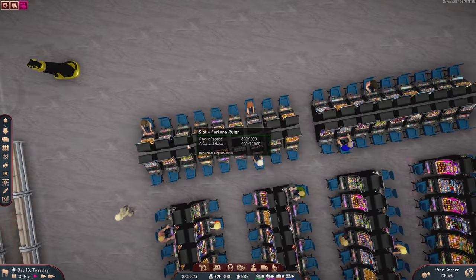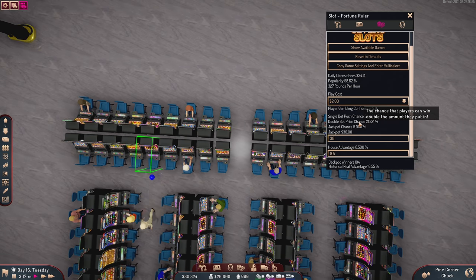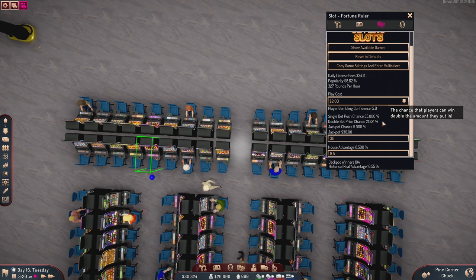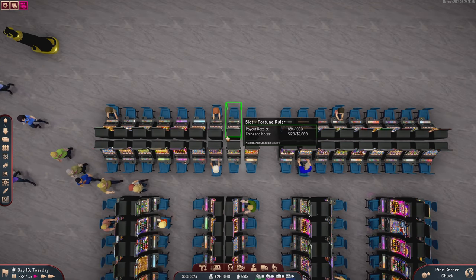These ones here haven't really been touched yet. Right now it's actually pretty terrible — the player cost is two dollars and they have a 21% chance to win double what they put in. That's super high odds to win twice what they put in. I don't like it, so we're going to change these machines.